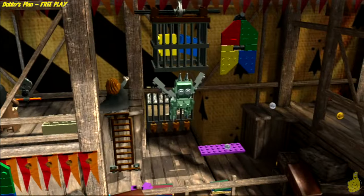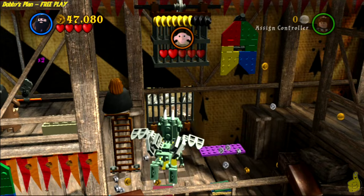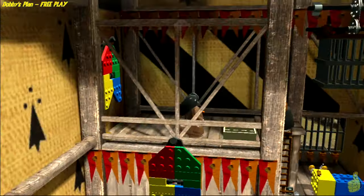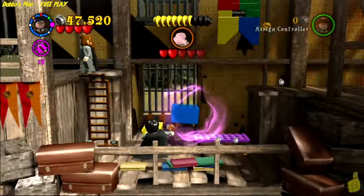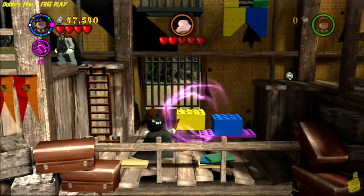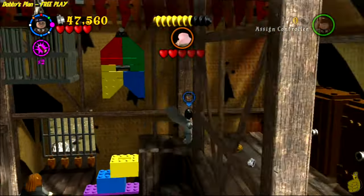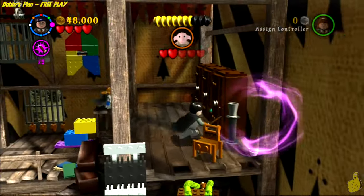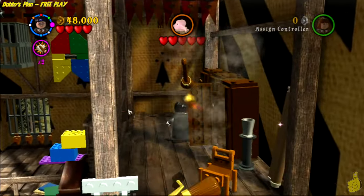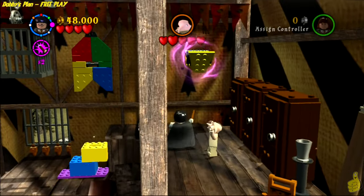Hagrid is available because he's part of this level. It's kind of interesting how in free play, sometimes if the character was originally available in the story, they allow you to use it in free play even though you haven't purchased him. We are going to get Hagrid shortly. Down in the middle here, you've got to build these bricks to get up top — just build it so you can get up there. Now it's important to notice there is a picture frame hanging right there that needs to be hung — we'll get to that in just a minute.